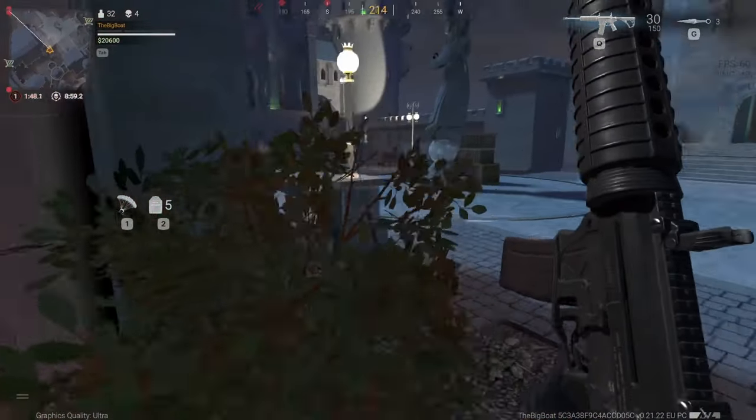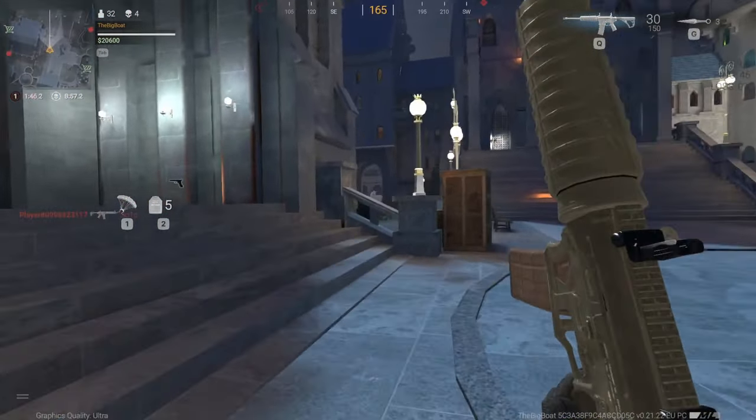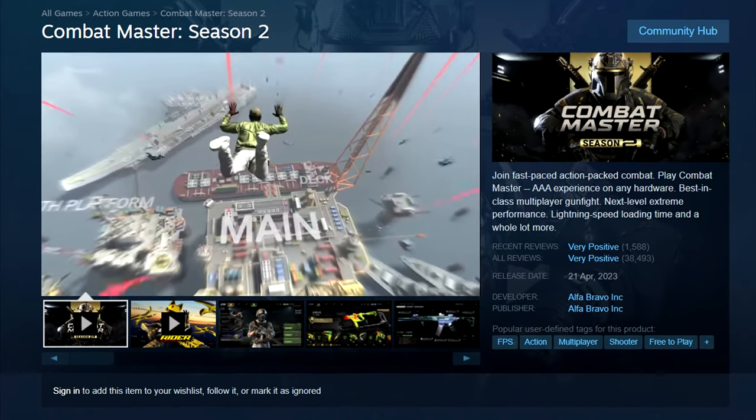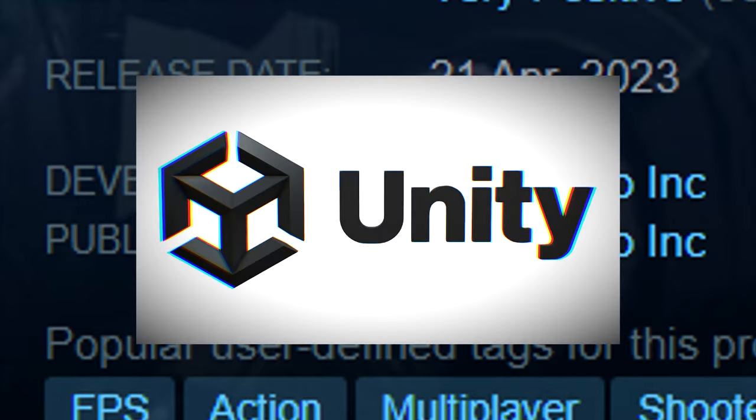This game is the closest thing to Call of Duty Warzone for potato PCs. It's called Combat Master and it was developed by a small studio called Alpha Bravo using the Unity engine.